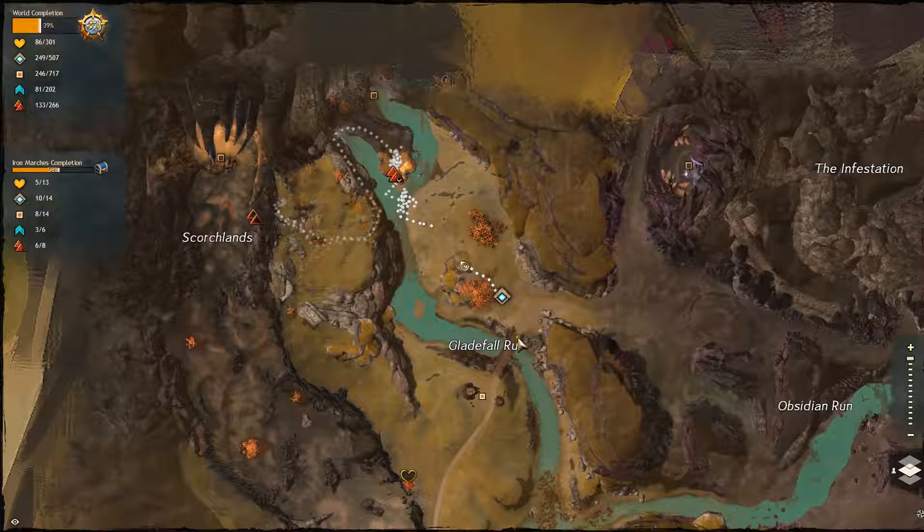Hey everyone, I'm here at Gladefall Run. I'm looking for the vista over here. You can see my character is right there. The way to get to this thing, if you can kind of tell from my trail here, is really we have to go around this horn, through this area, and then there's a bit of a jumping puzzle over here, and head down to it.